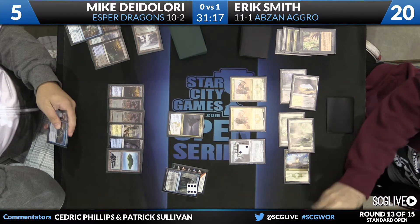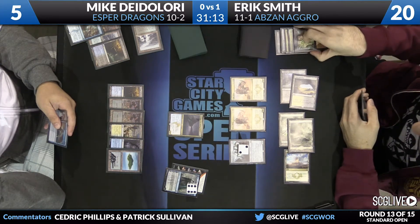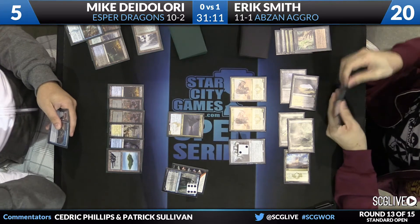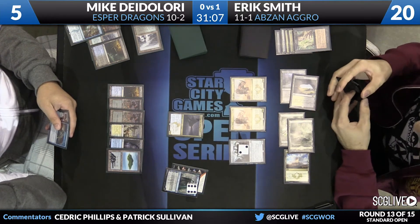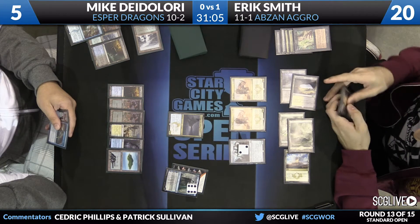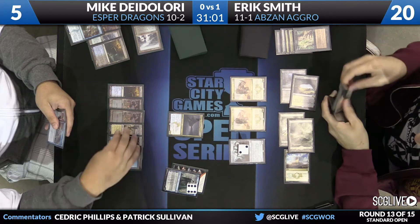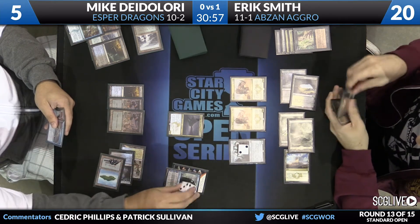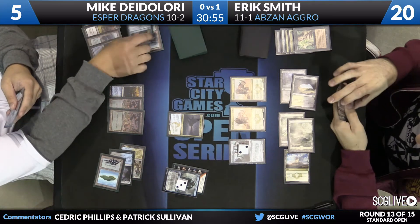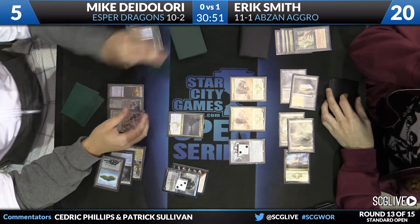Foul-Tongue Invocation is the draw. Not great. Well, it's not that bad because DeLaurie can get rid of the Hangarback Walker. One assumes Smith will sacrifice the Hangarback Walker. DeLaurie can then attack with Silumgar, get rid of the Thopters. He's got Jace available to flash back either Hero's Downfall or Foul-Tongue Invocation as appropriate. If he flashes back the Foul-Tongue Invocation, we're talking about eight life along the way if he casts it twice.